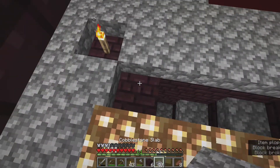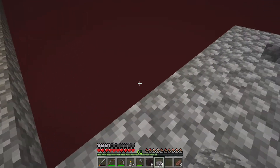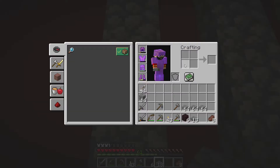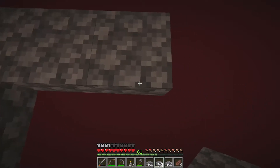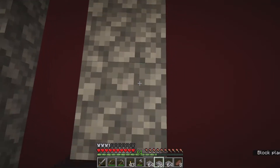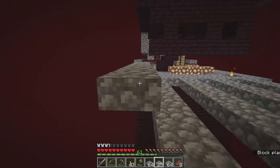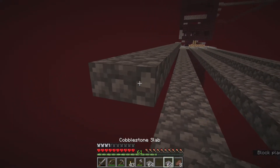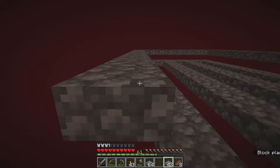Luckily we were able to dispatch that blaze pretty quickly. That's why it's important to light everything — you're going to have all kinds of mobs spawning, especially since that won't be the only spawnable space in the world, and that makes it a little bit harder to build a farm. Now I'm just laying the foundation. With this particular one I decided to do three spawning lines.